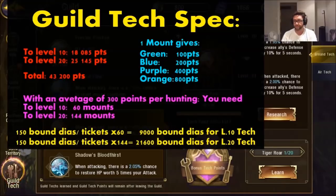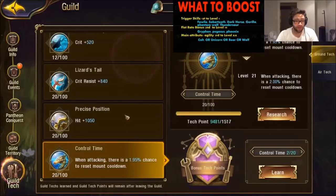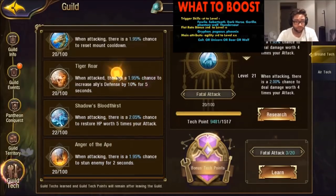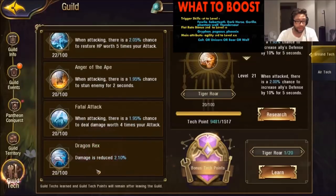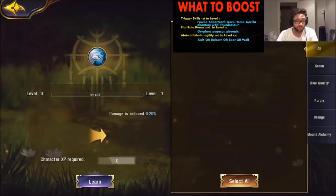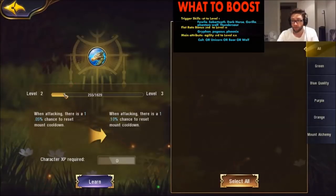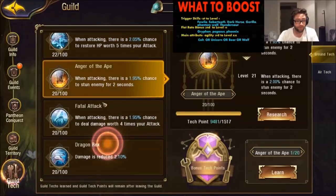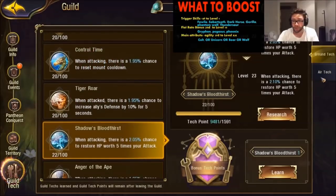To choose the best mounts, I would consider first picking those with a trigger: the folly, the saber tooth, the shadow horse, the ape, and the phantom wolf. If you click on learn and read it properly, the first level starts at 1%, whereas the rex starts at only 0.2%. The folly scales completely differently. Placing your first level in all four or five of those trigger mounts is ideal — if you don't have the ape or shadow horse, that's fine, just use the others. The same goes for air tech.